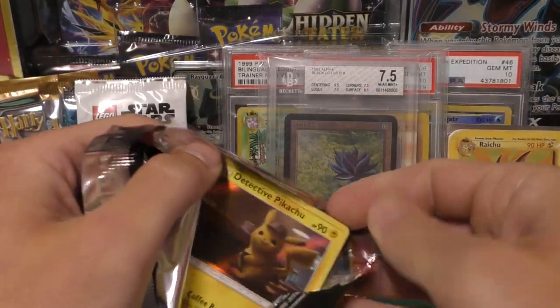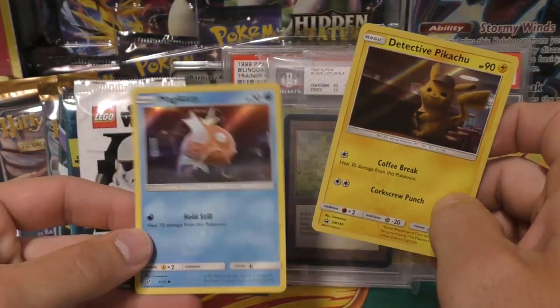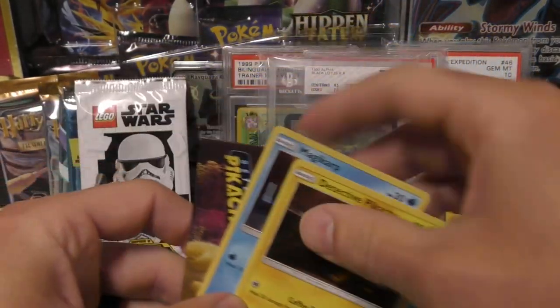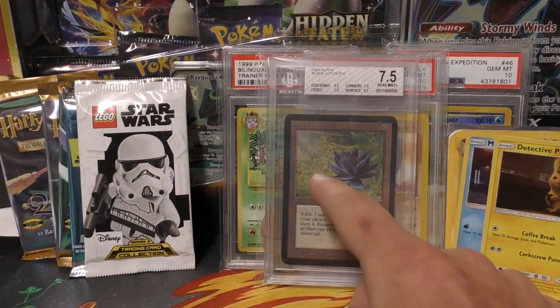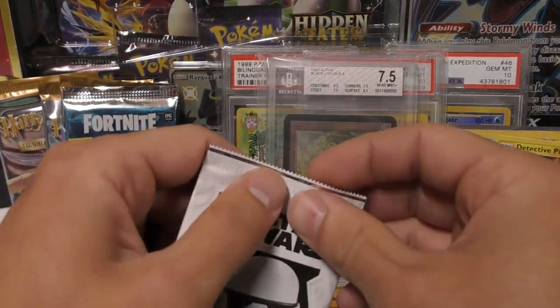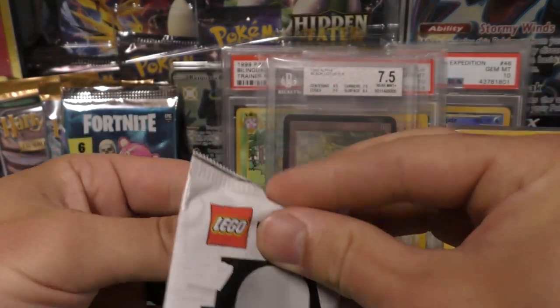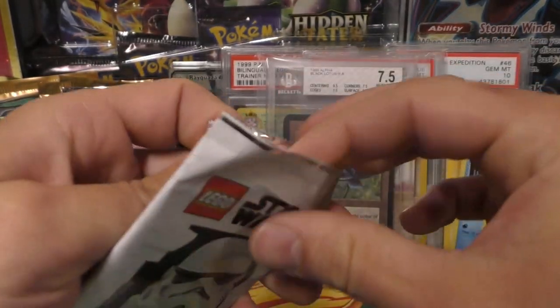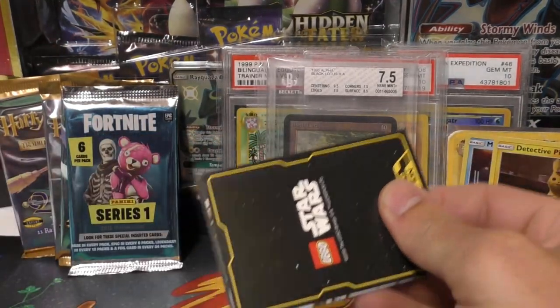We have a little bit of time so I'm gonna open up a few packs. Got Detective Pikachu SM 190 and a Magikarp - very cool! Beamer flew in from Kansas and I met him down at the airport - I think it was the first time I'd ever been to a functional airport. I don't like driving in big cities.